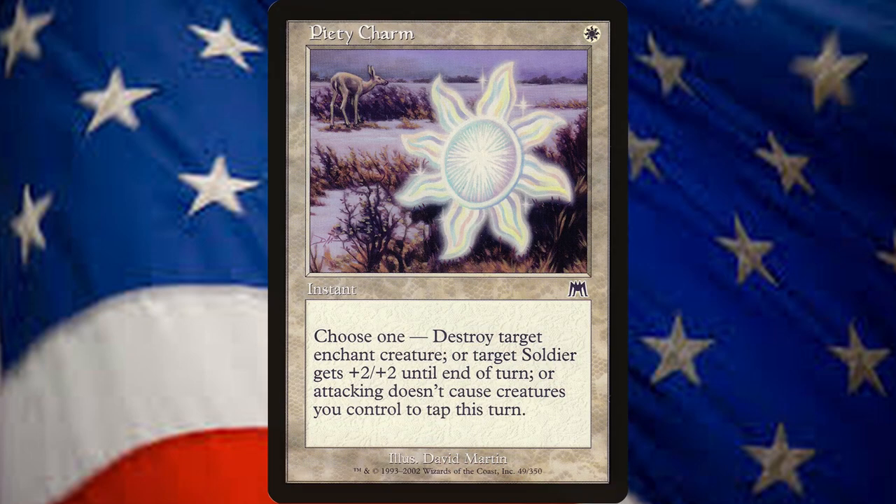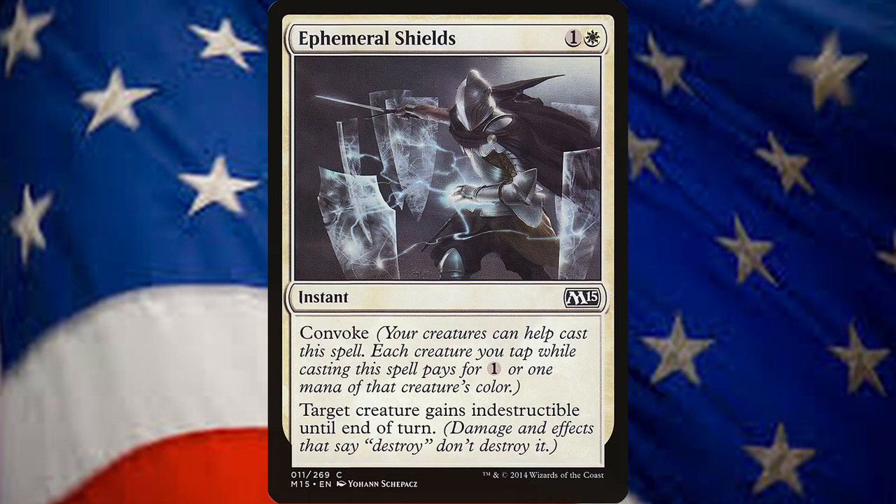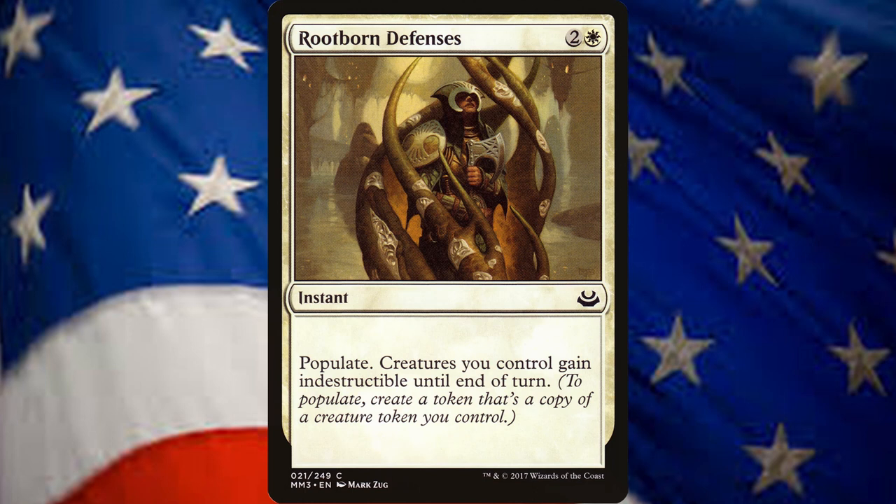The sideboard has 2 additional Piety Charms and 2 additional Unified Strikes. It has 3 Ephemeral Shields, an instant for 1 and a white with Convoke that can give a target creature indestructible until end of turn. Since you're running smaller creatures, you'll want to protect them as much as possible if you come up against a heavy removal deck. Same goes for the 2 Rootborn Defenses, an instant for 2 and a white that gives all of your creatures indestructible until end of turn. It also has Populate, an ability that does not really apply to this deck.